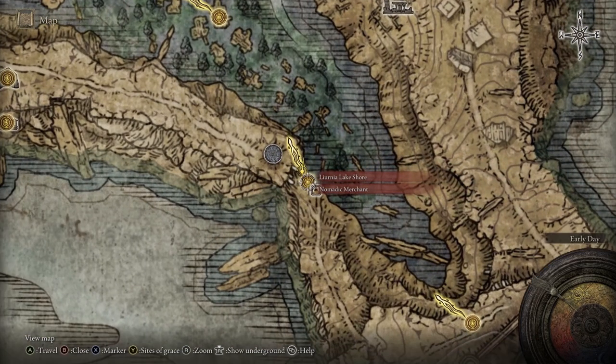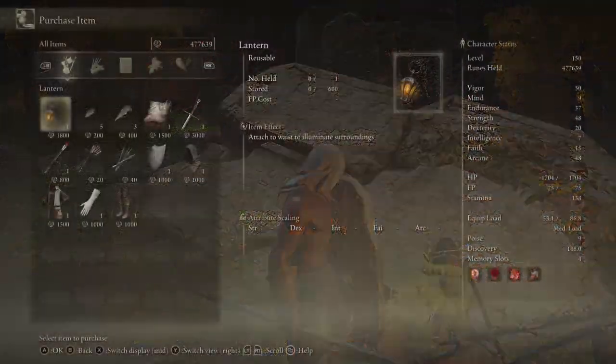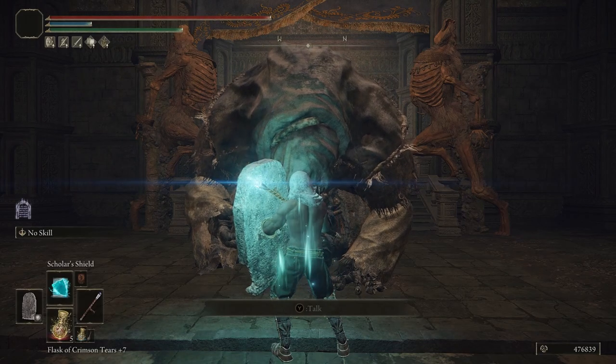You also need to buy a staff — you can buy one anywhere. I'm showing a close, easy, accessible one here in Liurnia. Go to the Matic Merchant and he's got an Astrologer's staff for only 800 runes. There are a million options; you can use any staff you want, including a really good faith-based one.